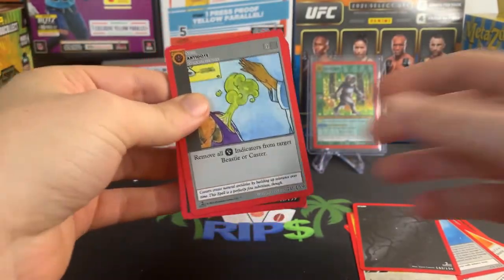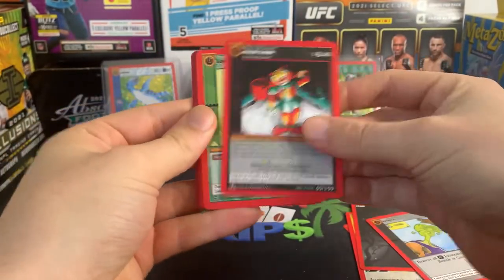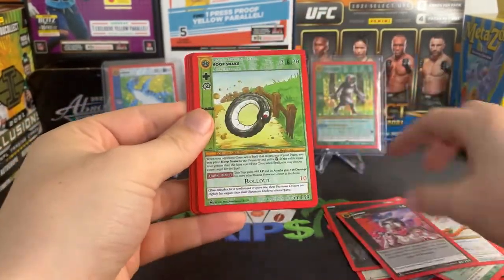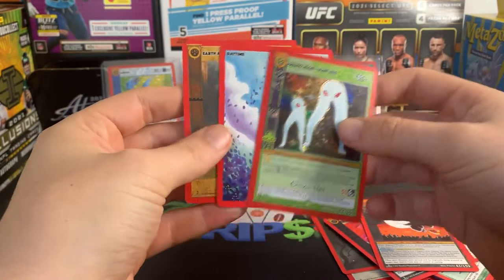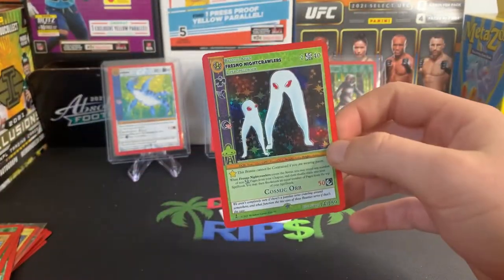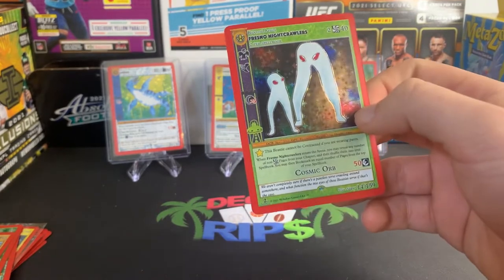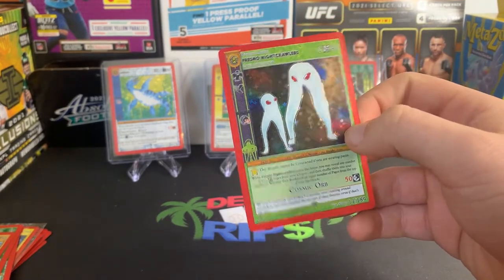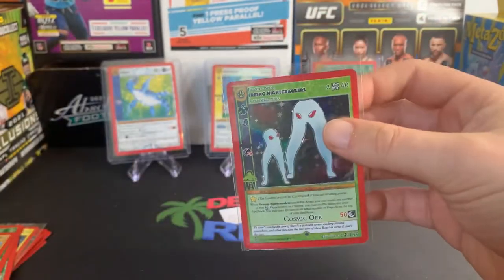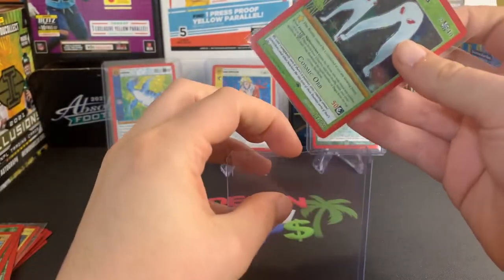Antidote — looks like a fart. Killer Clown — I would just love a Full Hollow of that one. Fresno Nightcrawlers, really cool — got that in the last video. Love the artwork of the Fresno Nightcrawlers. Still haven't done any research to find out the origins of the Fresno Nightcrawlers. Seems like it'd be really cool — they look like aliens.